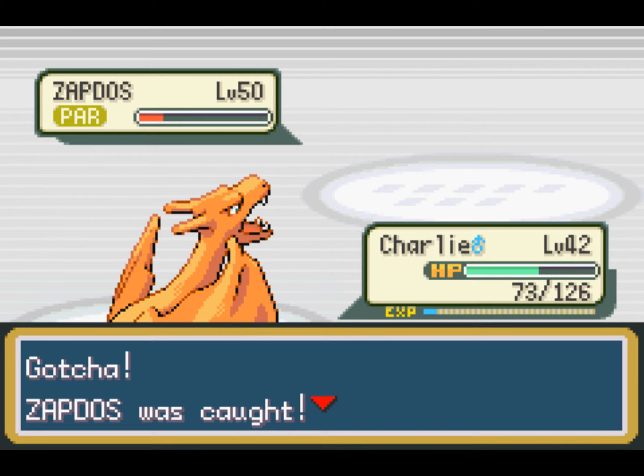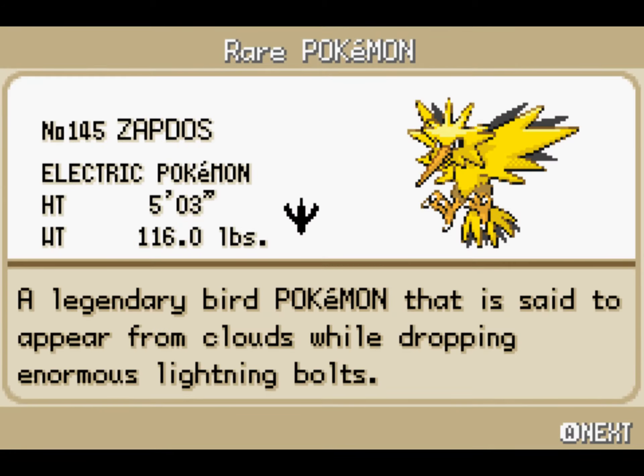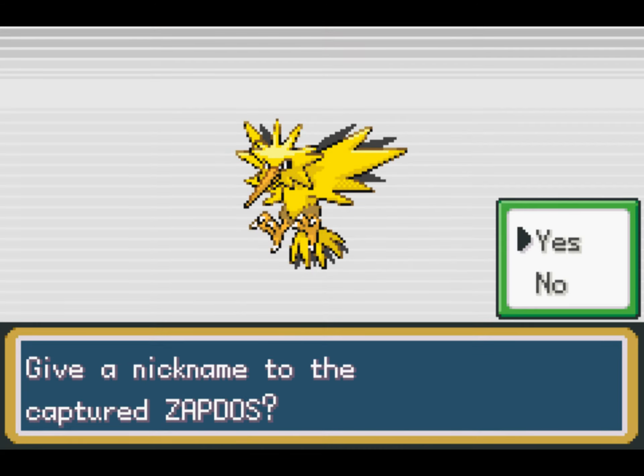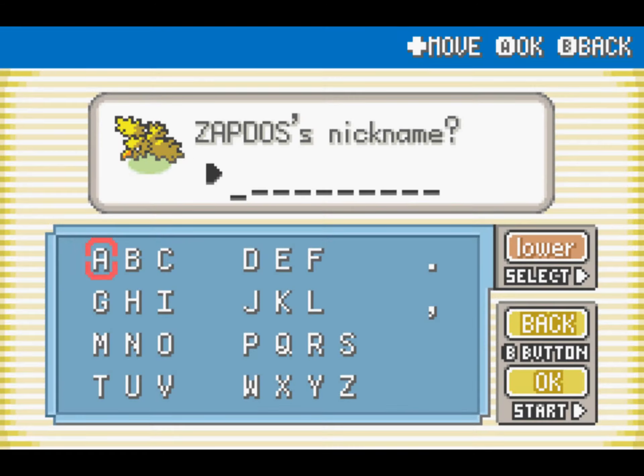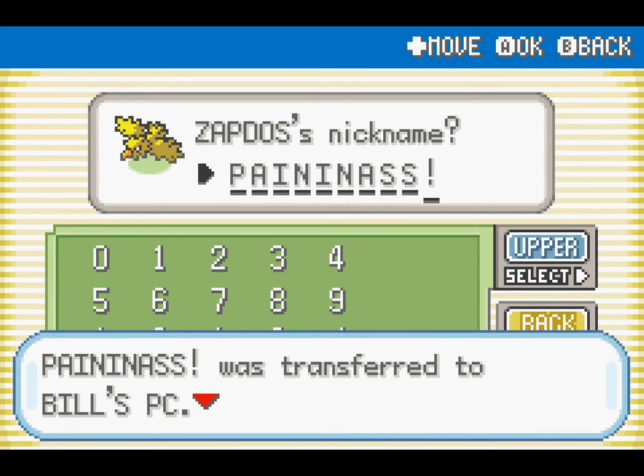I am SO GLAD THAT THING IS GONE NOW! Let's just end this, shall we? The electric Pokemon - very well named. What should we call it? I've got a good one - that's the perfect name for it: Pain in Ass! Pain in Ass was transferred to Bill's PC. It was placed in Box 1. Yeah, that's about right.